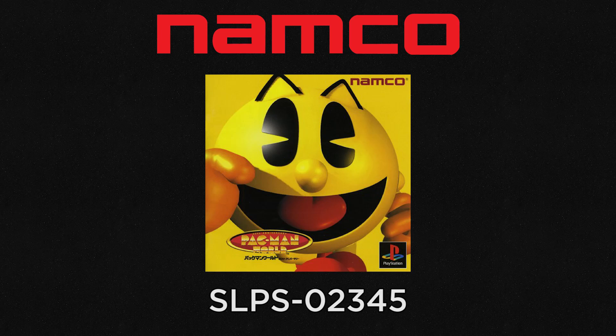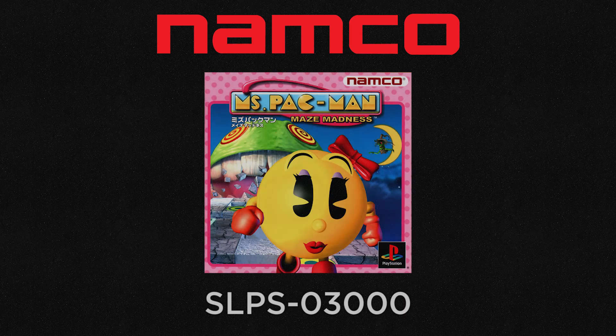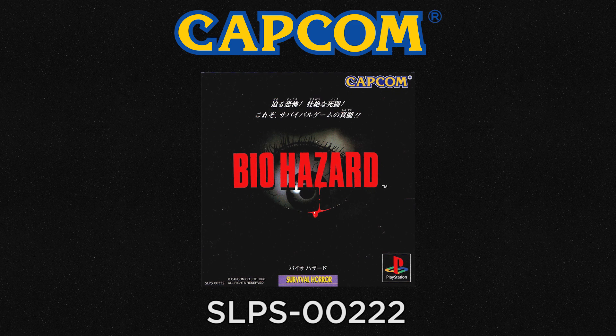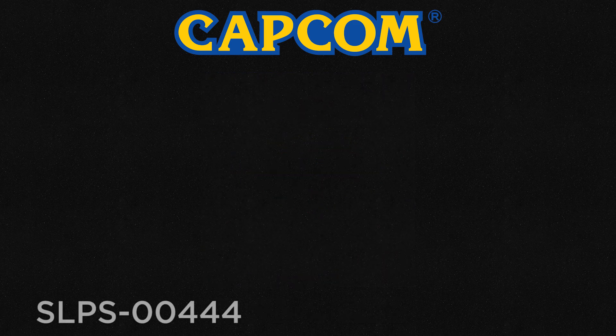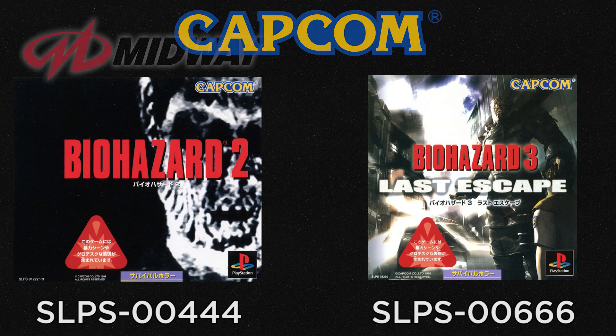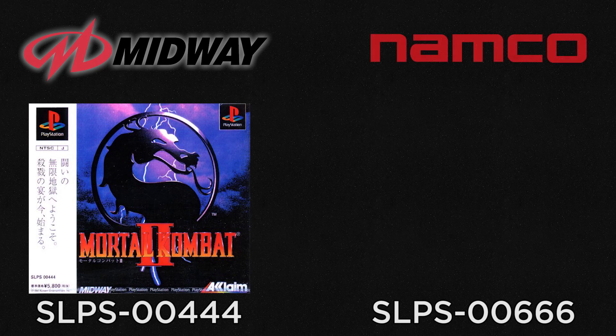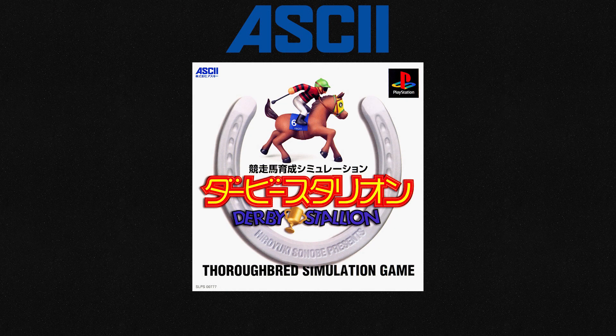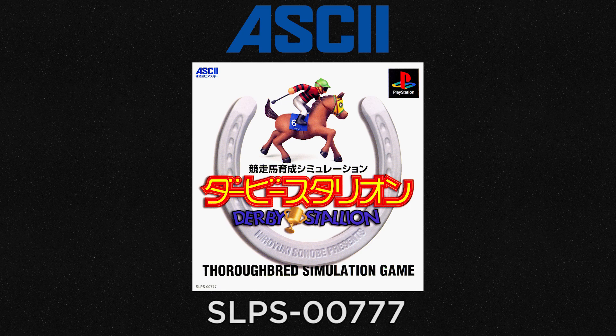Namco, in return, took SLPS 02345 for Pac-Man World and SLPS 03000 for Ms. Pac-Man. It seems Capcom and Midway were playing along too — Capcom got SLPS 00222 for Resident Evil and wanted 444 for Resident Evil 2 and 666 for Resident Evil 3, but Midway got SLPS 00444 for Mortal Kombat 2 and Namco got SLPS 00666 for Time Crisis. And ASCII got the lucky SLPS 00777 for Derby Stallion, which is a horse racing and betting game.